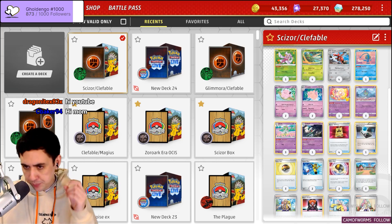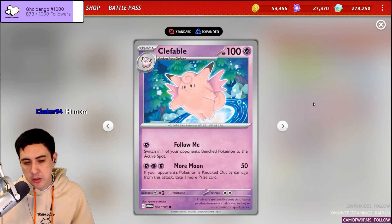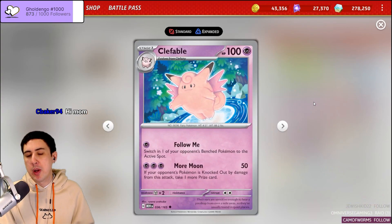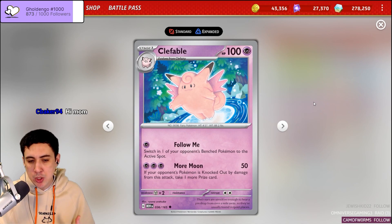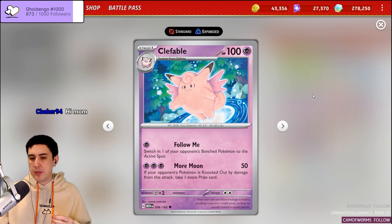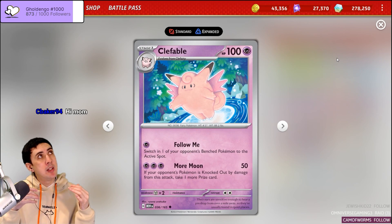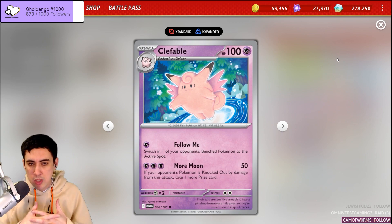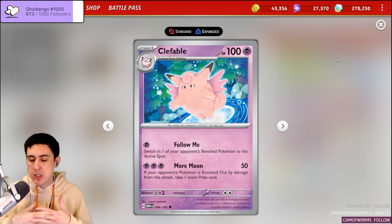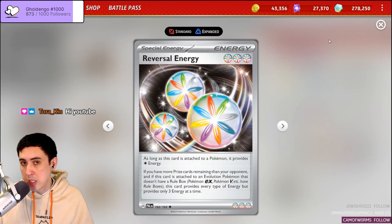Before I jump too far ahead, we want to talk about the Pokemon I decided to pair the Scizor with, and that's Clefable. Clefable from 151 has got a very interesting attack — More Moon — does 50 damage. If your opponent's Pokemon is knocked out by damage from this attack, take one more prize. We fulfill this with Reversal Energy; it's what allows us to use an attack like that.